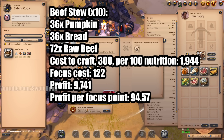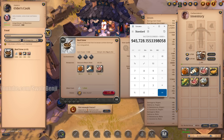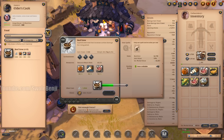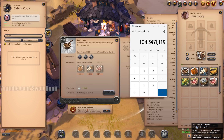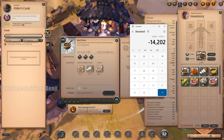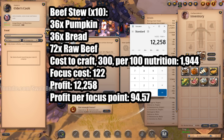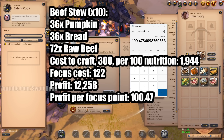Now we're going to do the exact same thing once again. Our pre-craft value is 104,981 — copy that. Focus is selected. We craft it. Now we take our new number: 119,183. Subtracting: that is 14,202 profit. So profit would be 14,202. We subtract the 1,944 crafting cost, meaning 12,258. We divide that by 122: that gives us 100.47 silver per focus point. You can see it is actually more profitable to be a beef stew chef than a pork omelet chef.